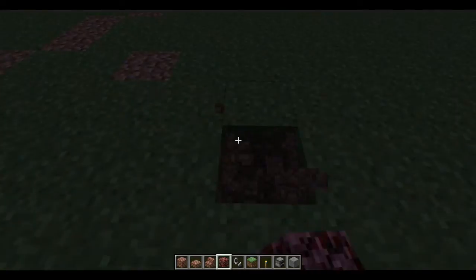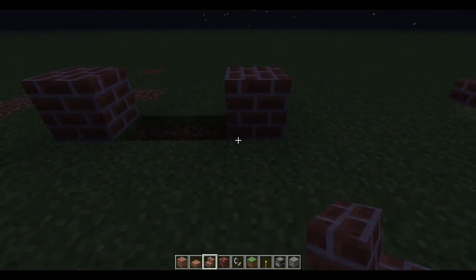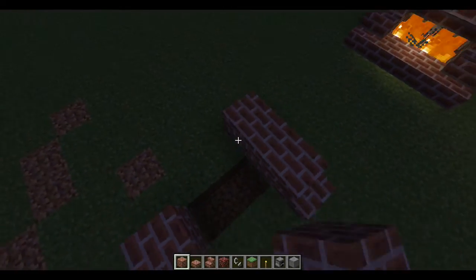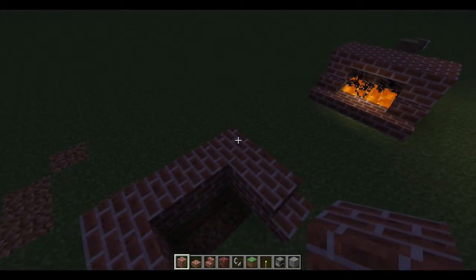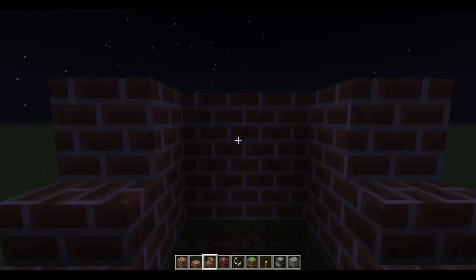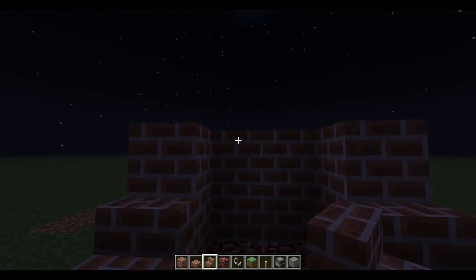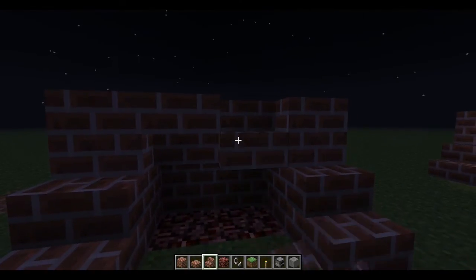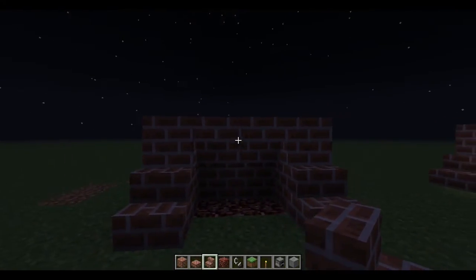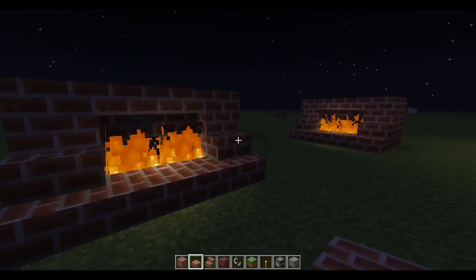First thing you want to do for this fireplace is dig a hole two by one, and put blocks here and there for stairs. Next you want to build this here, because you've got to completely surround it, and put that there. Then you want to right-click on the top here — if you right-click on the bottom it'll place it the other way, but you want it upside down. So right-click on the top, and then you've got that. Next just light it, and put the half slabs in front of it.